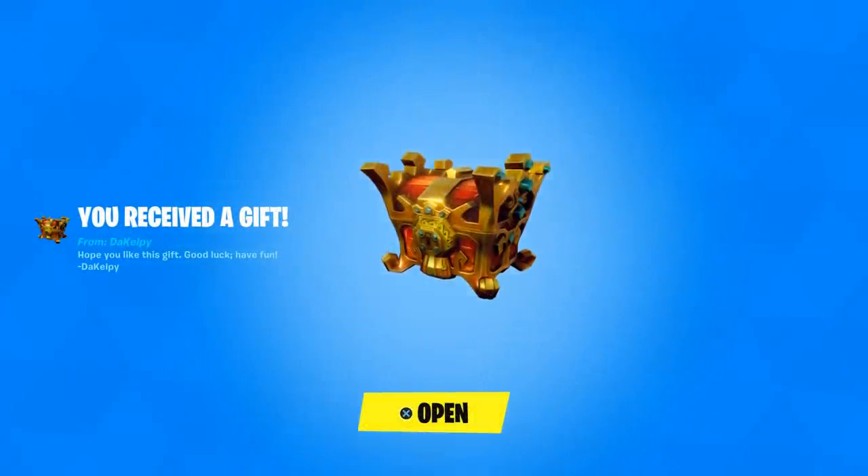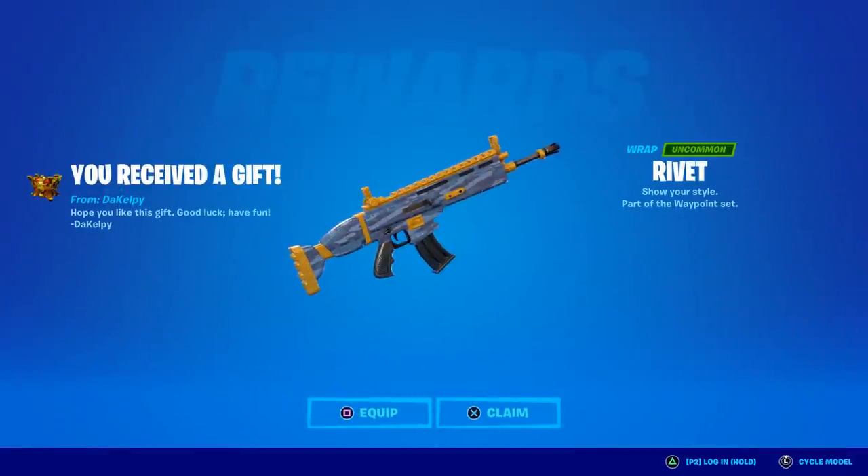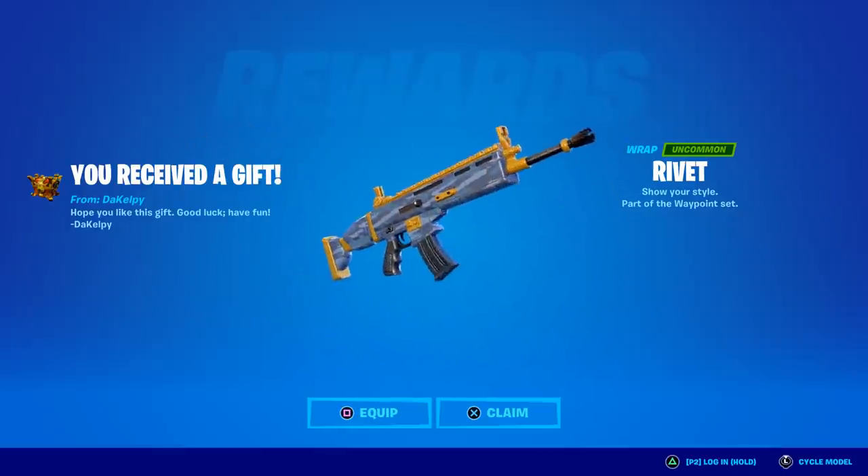Welcome to my April 30th live item shop review video. Today is the new crew pack day, it's Deimos day. But first we got a gift from Kelpie — it's Rivet! Thank you so much Kelpie, I truly appreciate that. I'm not sure what color this is, it kind of has a purple hue to it but then it's like blue and gray.